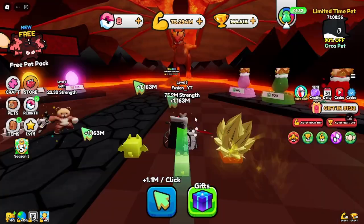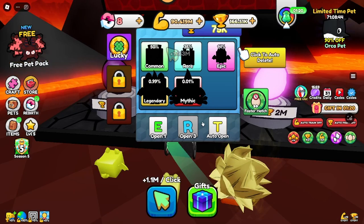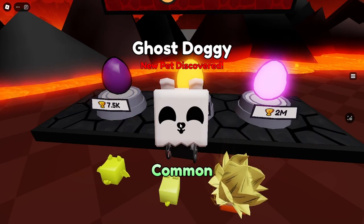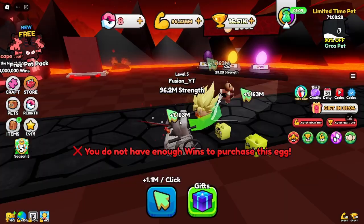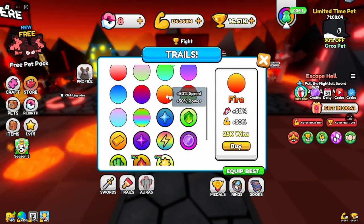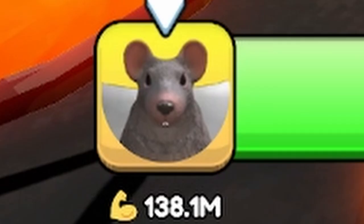Dragon coin, why are you built like that? We have enough wins for this, let's see what we get. Pumpkin Doggy — that's very bad. The better they are — wait, they give back wins! We got wins from here. Can I do this one? No, no, no.